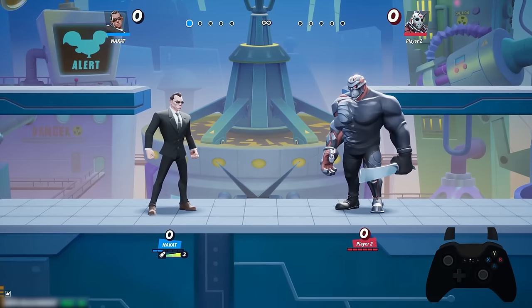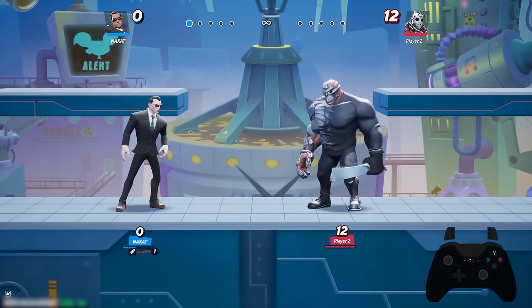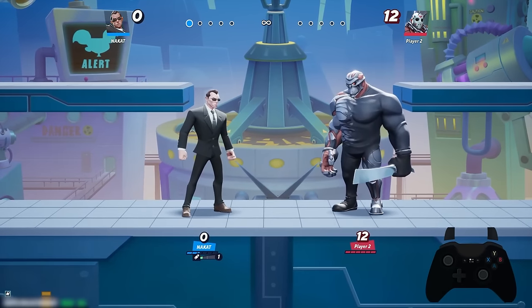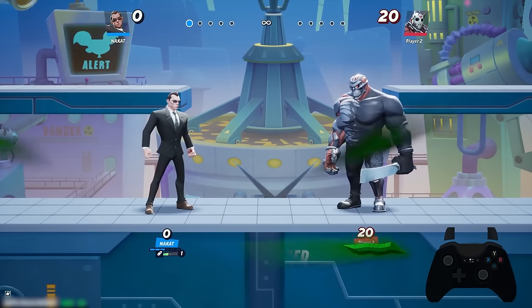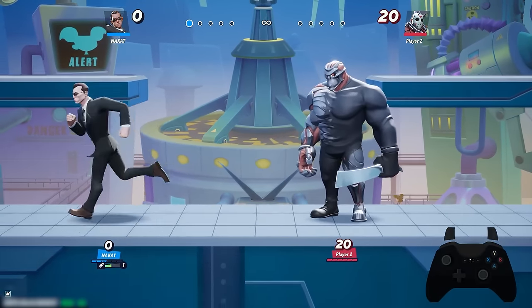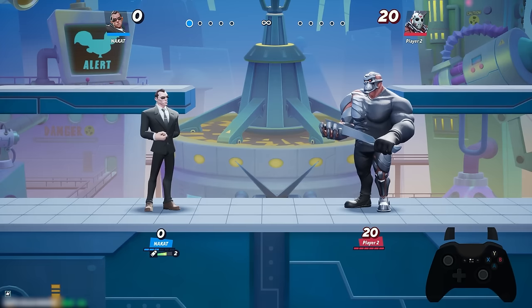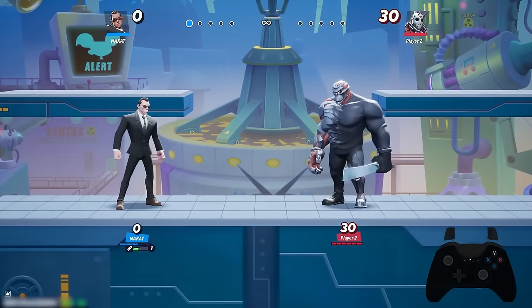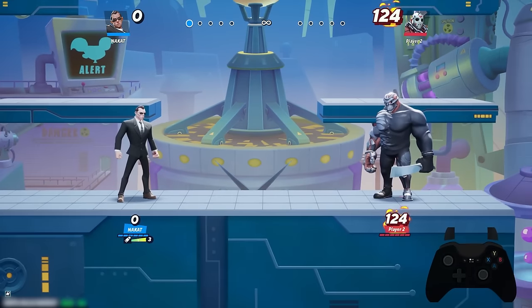Agent Smith's dash attack is him sliding on the ground and shooting as many bullets as he has in the chamber. With three bullets I was able to do 12 damage right away. If I do a dash attack with one bullet, I get one shot, but it won't have the same damage as shooting three shots. His moves that require the gun — you want to be very attentive because that's going to be the difference in damage and knockback. With two bullets I'm able to let off two shots.